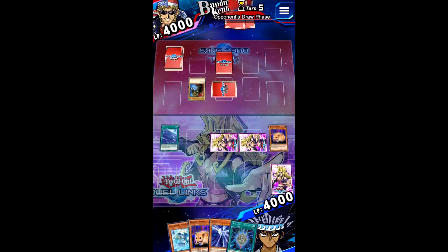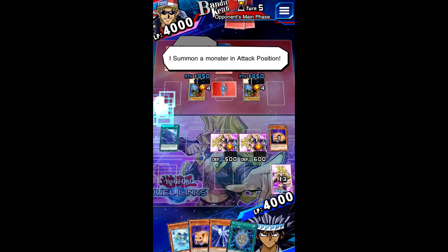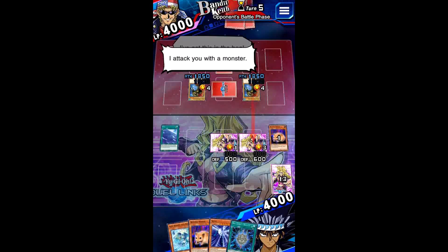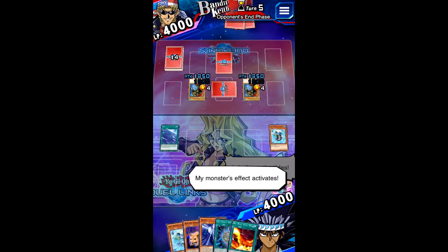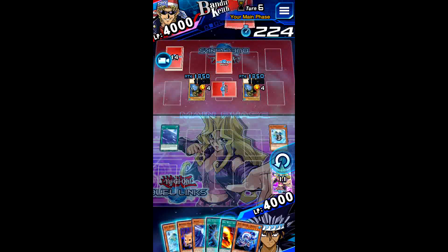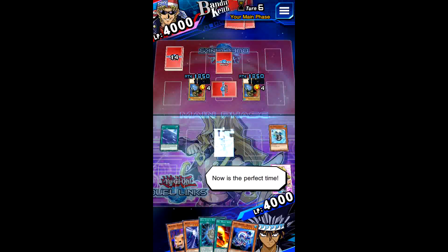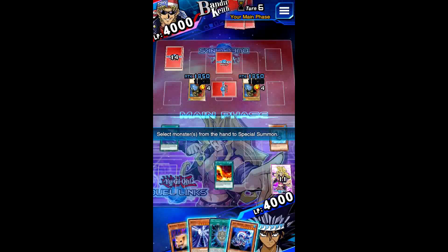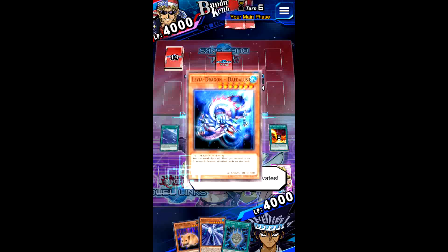My turn! I draw. No retreat! I summon a monster and attack this battle phase! I attack you with a monster! My monster's effect activates. Now is the perfect time! I summon a monster in attack position. From my hand, I activate a spell! I special summon — my monster's effect activated!